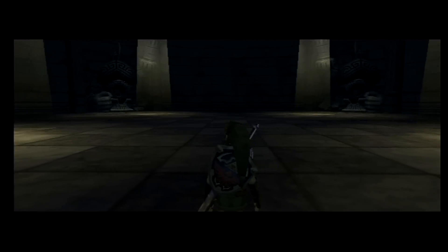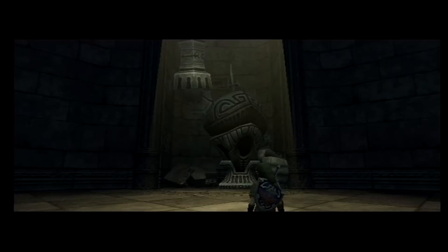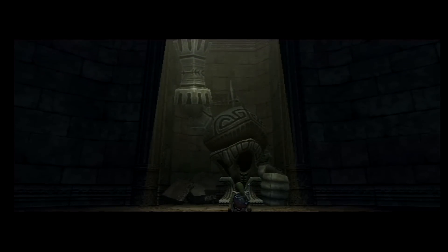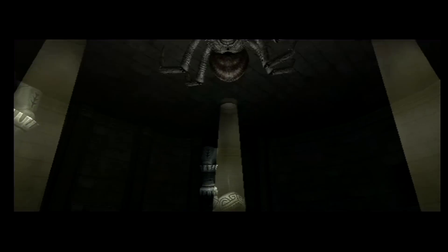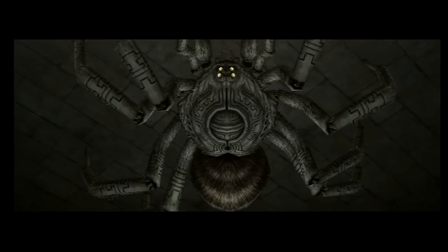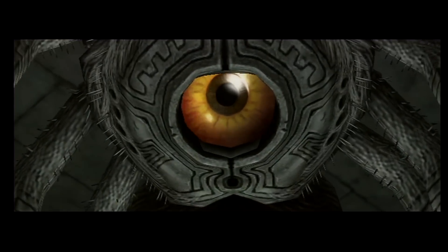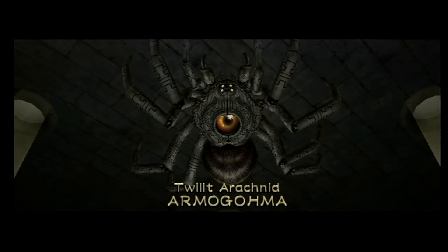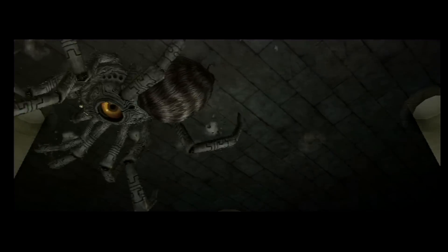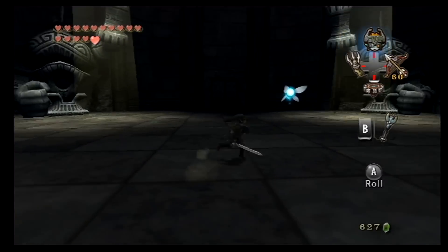Here we've got this giant room with giant statues that are very reminiscent of something I've seen in another game. Oh my god - it's Goma again! He's got a giant eye, like Bongo Bongo. We've got the Twilight Arachnid - Armagoma! Armagoma, out of here!